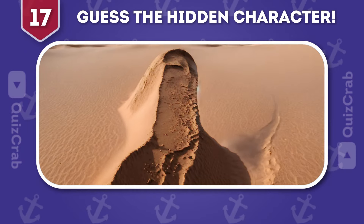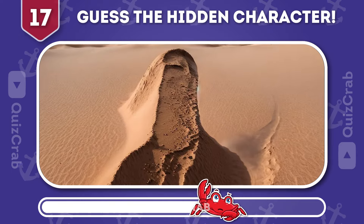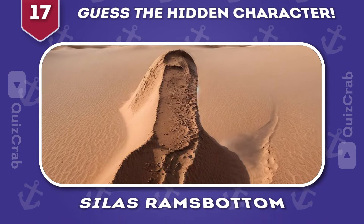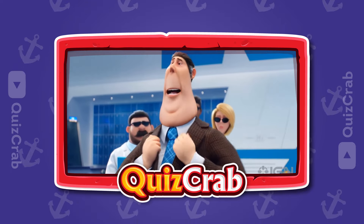Round 17. Can you guess the hidden Despicable Me character by squinting your eyes? Yes! You got it right. It's Silas Ramsbottom. You may or may not know, I was recently called out of retirement to head up the...